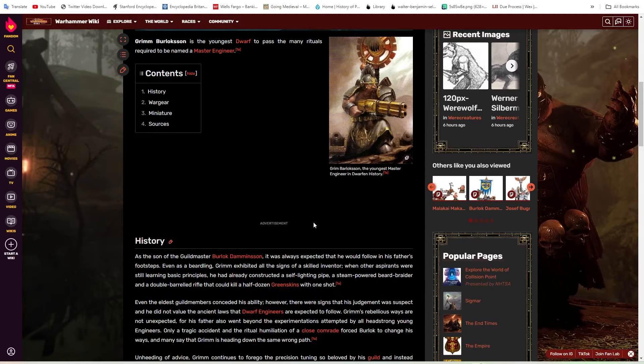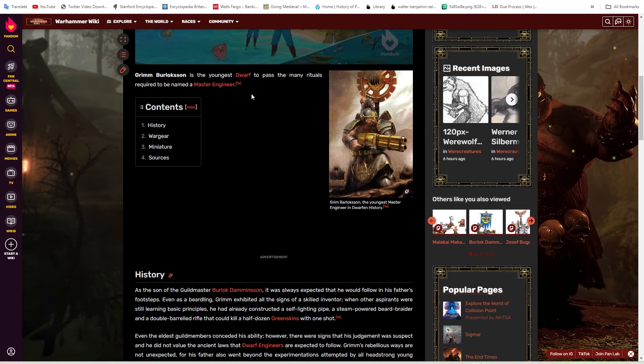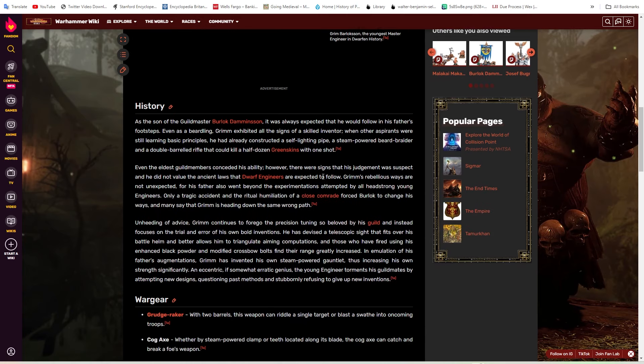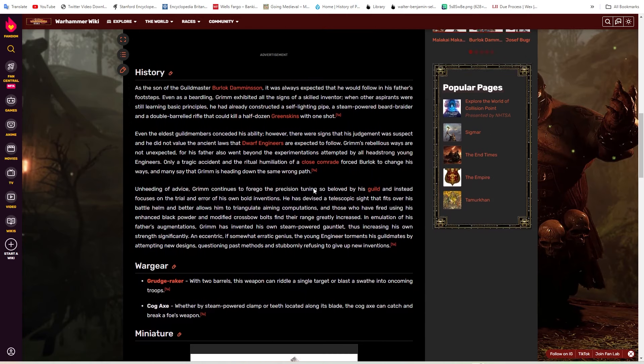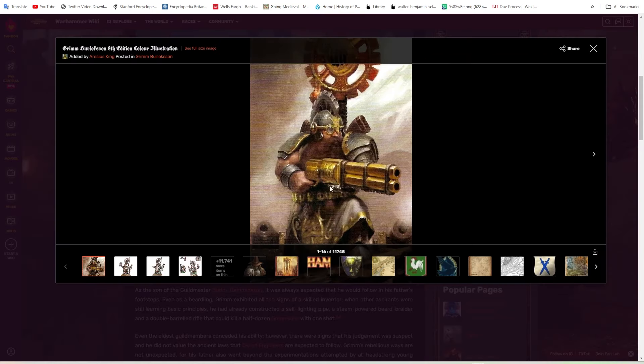Starting off with the Legendary Lord, I really do think it's going to be Grim Burlekson — the youngest Dwarf of past and many rituals required to be named a Master Engineer. He is a Legendary Dwarven Engineer, and his big thing is this weapon called a Grudge Raker — a big double-barreled rifle right here. It's pretty awesome.